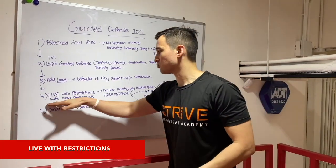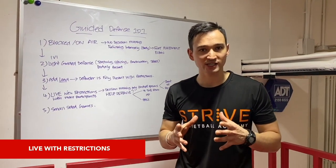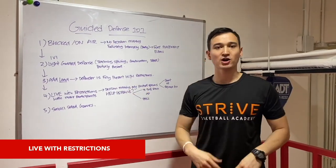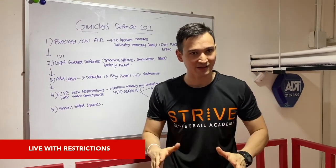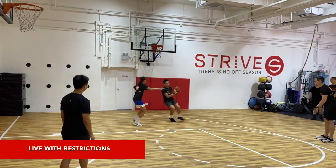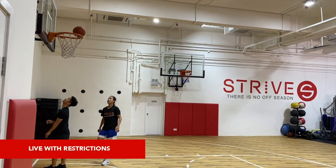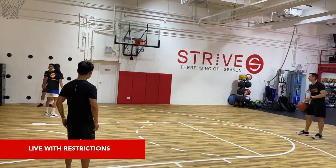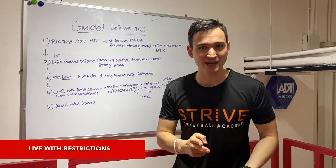Finally, we go live with restrictions, and we add more participants because it's closer to what they'll actually see in a basketball game. I tell the offensive player: you're going to catch it in a one-two, and you can either shoot right there or rip — only two decisions to keep it simple. I want them to make decisions very quickly so the defender has to react. If there's help defense with another person present, they then decide: do I take it to the rim or do I pass? Right there in one drill, there are two different sets of decision making.